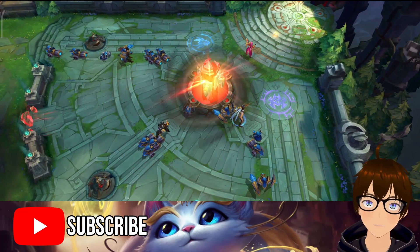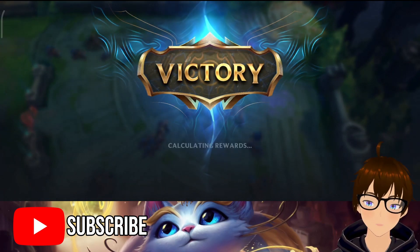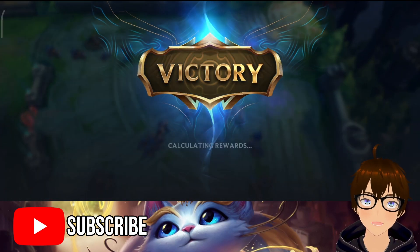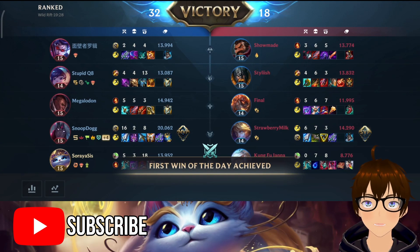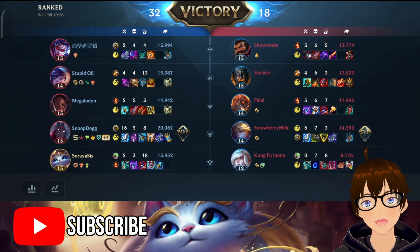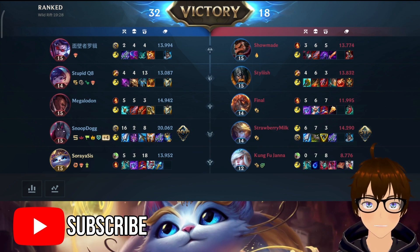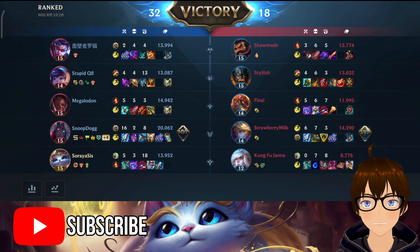That was the Yumi matchup. I hope you guys learned something from this. I hope it encourages you to play Yumi. The reason I did this build: I realized that in Wild Rift, if I want to get out of Emerald and go to Diamond, I feel like I need to be AP no matter what — Brand, Lux, Karma, whatever. I feel like I just need to be pure AP so that they don't react to the damage I'm doing, because healing is pretty weak in low elo.